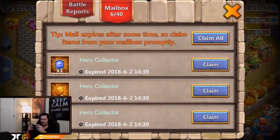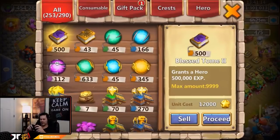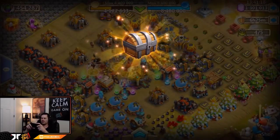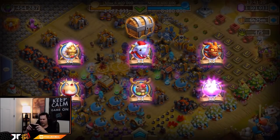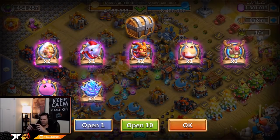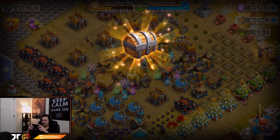We didn't get a succubus, which is kind of crazy, but that sealed the deal. We'll take that Anubis all day long — an extra in power, why not. Plus we got 3,000 fame from that. Let's go ahead and open up these chests — let's see if we can get any of those ice pets.